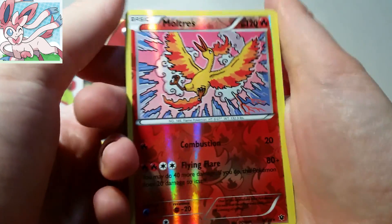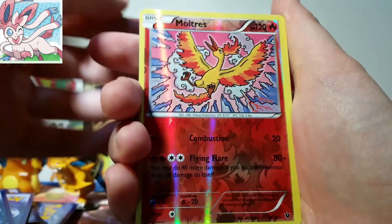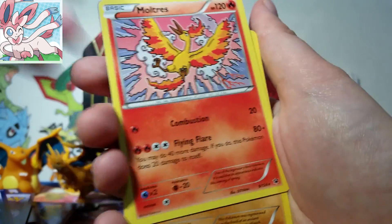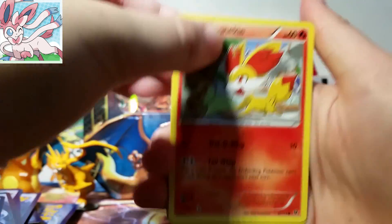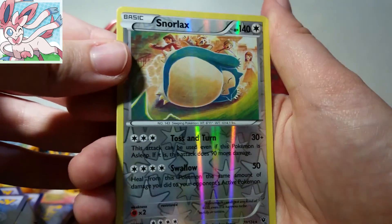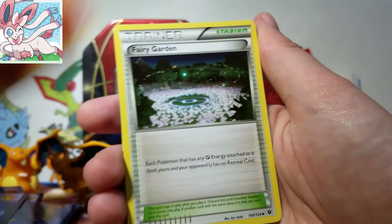Oh, we've got a Reverse Rare Moltres! That is awesome! I went crazy over the non-holo rare Moltres before, and I just love this art so much. And then our rare is a non-holo rare Moltres — so look at that, pretty funny and awesome at the same time. We didn't get a lot of trainers in that pack, which is unusual for me, because as you've been seeing, I get a lot of trainers in packs. So here we go with our next pack — we have one left after this. We have a Snorlax Reverse Rare, that's pretty awesome. And then our rare is a Snorlax. Second time in a row — that makes me a little suspicious. What's up with this box?